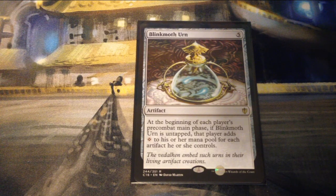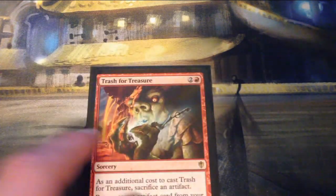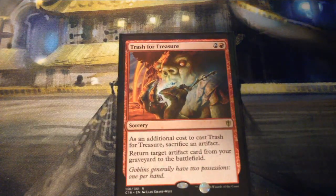Blinkmoth Urn is five mana for an artifact — at the beginning of each player's pre-combat main phase, if it is untapped, that player adds one colorless mana for each artifact he or she controls. Read the Runes is X and a blue for an instant — draw X cards; for each card drawn this way, discard a card unless you sacrifice a permanent. Trash for Treasure is two and a red for a sorcery — as an additional cost, sacrifice an artifact; return target artifact card from your graveyard to the battlefield.